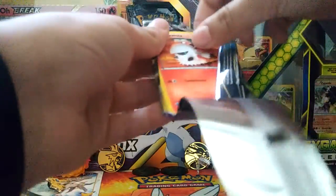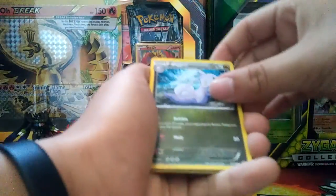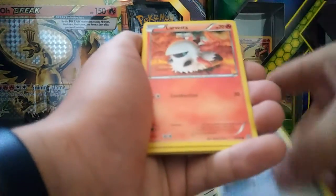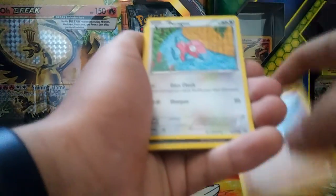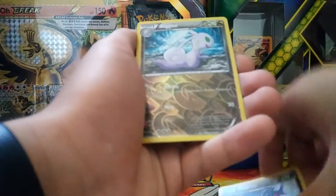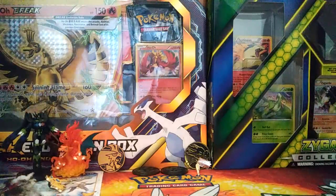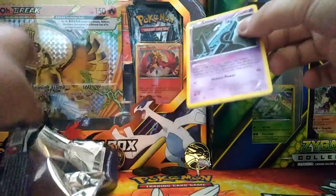Pack seventeen - Groudon. Two packs left. Got a Gligar, a Pharaoh Spirit Link, a Tyranitar Spirit Link, a Larvesta, a Spinarak, a Golem, a Porygon, a Malamar, a reverse hollow, a Slowking, and a Claydol.